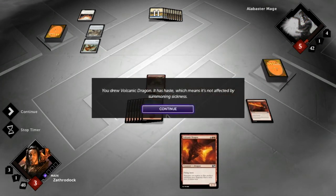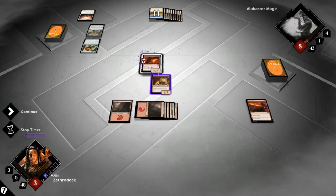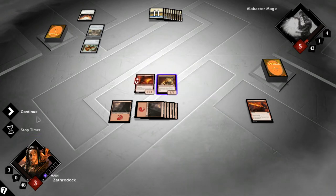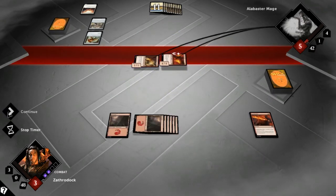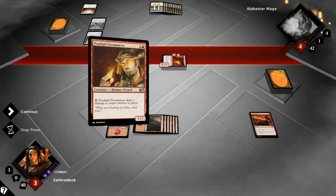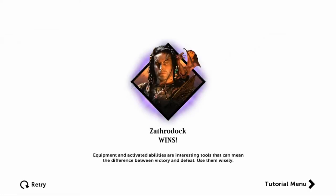You drew Volcanic Dragon — it has Haste, meaning it's not affected by summoning sickness. It's time to die, Alabaster Mage! Attack for the victory! Equipment and activated abilities are interesting tools that can mean the difference between victory and defeat — use them wisely.